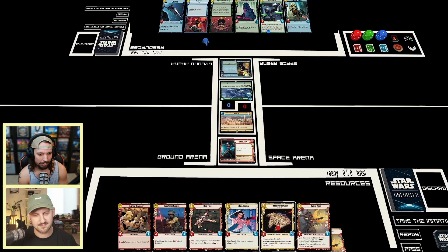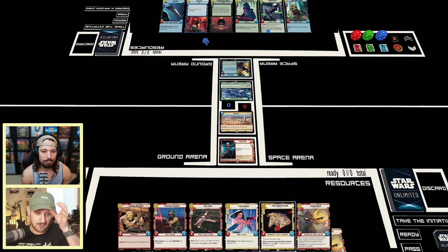I'll resource the Cantina Braggart and Sabine. This way I can play Leia and Spec Force Soldier, and then Red 3 can come down and buff both of them — I can hit you for six. Turn two Falcon, maybe turn two Red 3 would be okay, but Falcon probably can get more damage in over the course of the game, especially if you keep it out. So I'm thinking that's what I do here.